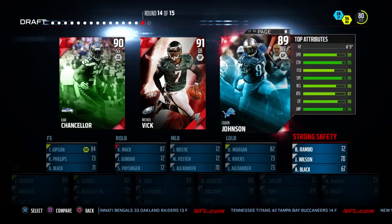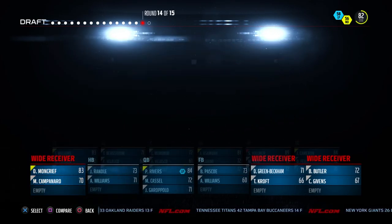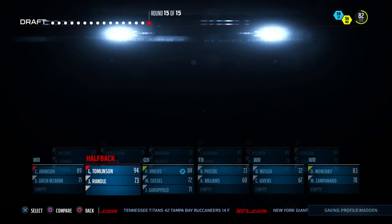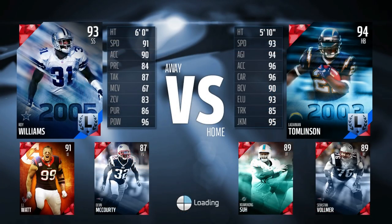Cam Chancellor wasn't really in consideration — it was either Vick or Calvin Johnson. I really wanted Mike Vick, but I threw him back and decided not to go with Vick just because Calvin Johnson is so good and I already had a quarterback. Then right there, we are going to take LaDainian Tomlinson as our running back — we did not have one. We do go with LT, the great one. LaDainian Tomlinson — like I said in the previous Draft Champions video where we also had Tomlinson — one of my favorite players of all time.